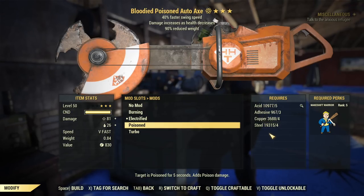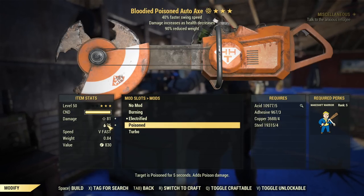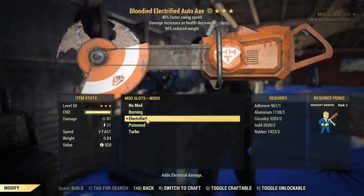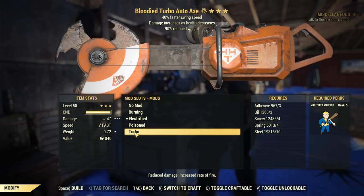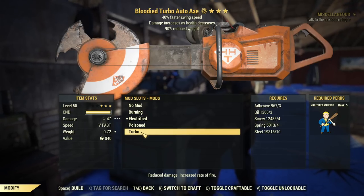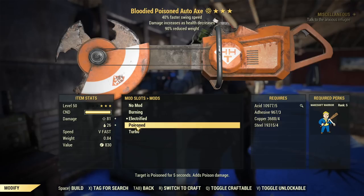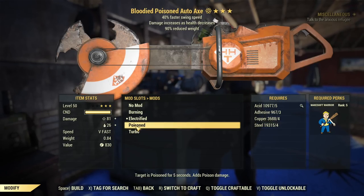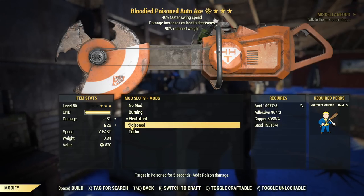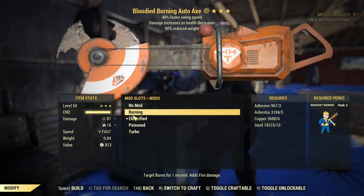I did test all of them. Unfortunately, those numbers next to the mods do not tell you much. Like, even the Turbo mod just says 'reduce damage, increase rate of fire,' but how does it translate into real life? It doesn't tell you how much increased fire rate. You can see how much damage is reduced — it's basically halved compared to other mods. Poison seems to be the best on paper, then electrified and then burning the lowest. But that was not my experience when I tested those, and I will show you visuals too.